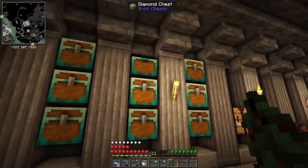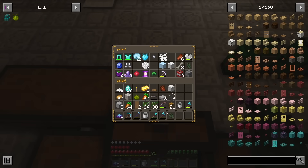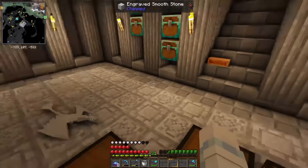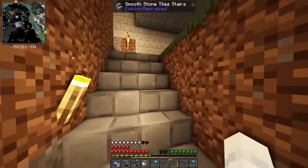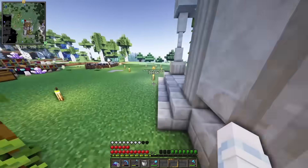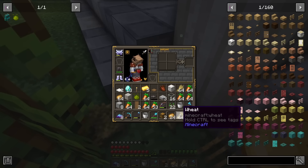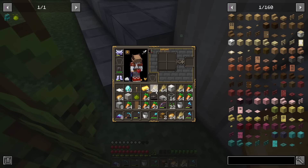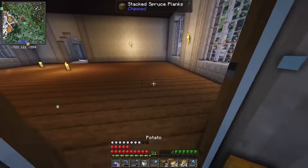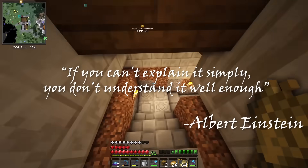So you might be wondering: with all this information, what do I classify as mastering this magic or tech? Well, the base mod of Botania contains a total of 33 achievements that I thought would be an excellent measure of success. Along with that, I'm throwing in some additional challenges for myself and exploring the connections Botania has to our own world. While I don't intend for this to be a guide, I'll try to explain things along the way so those unfamiliar with the mod can understand. After all, if you can't explain it simply, you don't understand it well enough.